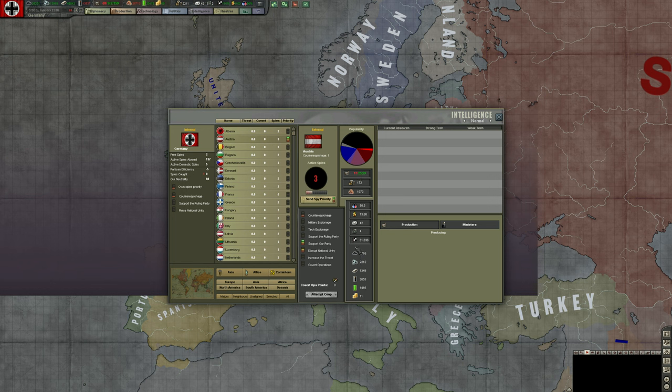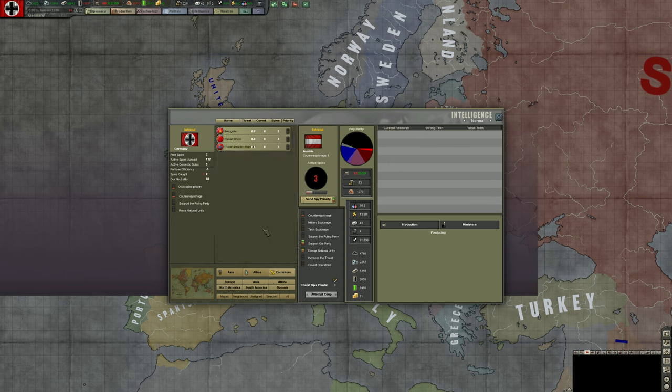These values will change fast once the game starts. The most important use is — for example in December 1941 after capturing Moscow — if we have ten spies active in the Soviet Union, we can get a sense of how close their national unity is to 50% and how close they are to surrendering. With 4 spies there now, it shows 100% national unity, which is probably close to accurate.